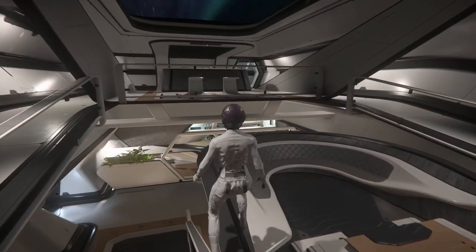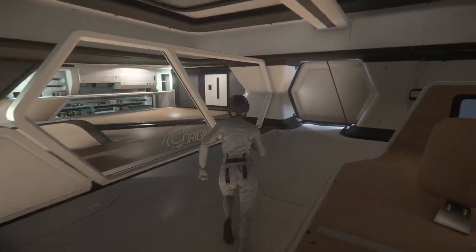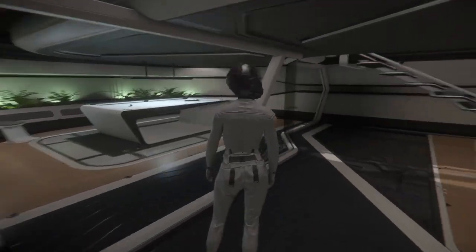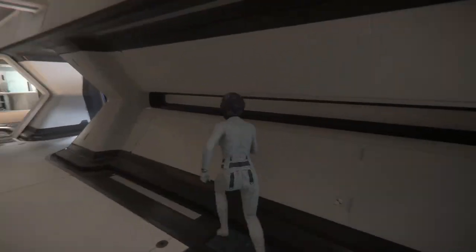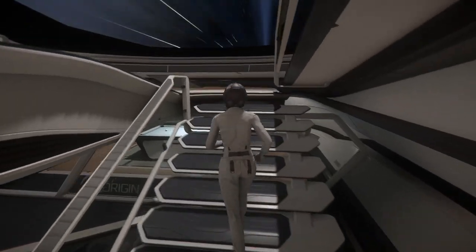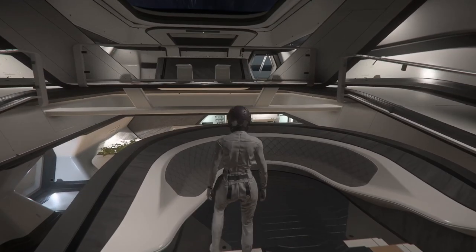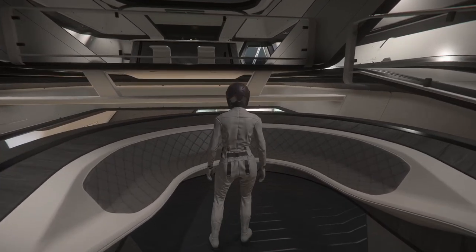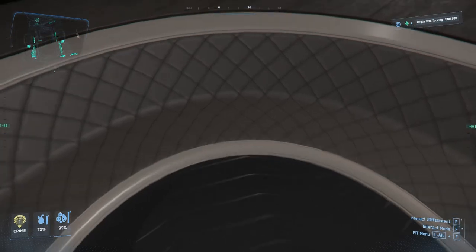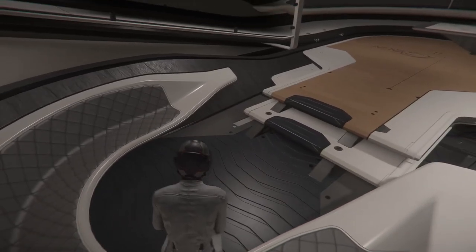It would be so cool if they got the billiard table to work — and I'm being serious, folks. It would be so awesome doing quantum travel and having a game of pool while flying from one side of the system to the other. What would be awesome too is if I can actually sit down — yes, of course!